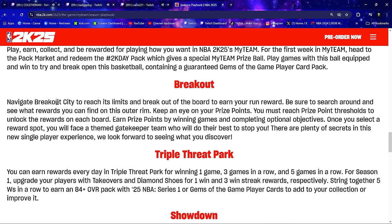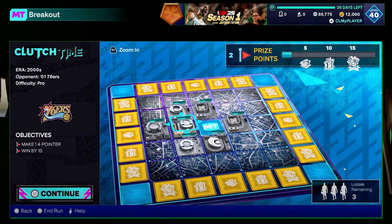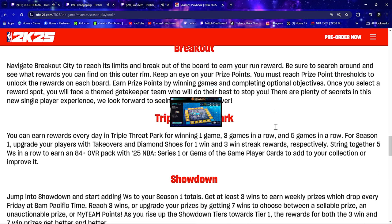For Breakout, navigate to Breakout City — this is an offline mini-game mode. Reach its limits and break out of the board to earn your run reward. Search around for what rewards you can find on the outer rim. Keep an eye on your prize points; you must reach prize point thresholds to unlock rewards on each board. Earn prize points by winning games and completing optional objectives. Once you select a reward spot, you'll face a themed gatekeeper. There are plenty of secrets in this new single-player experience.